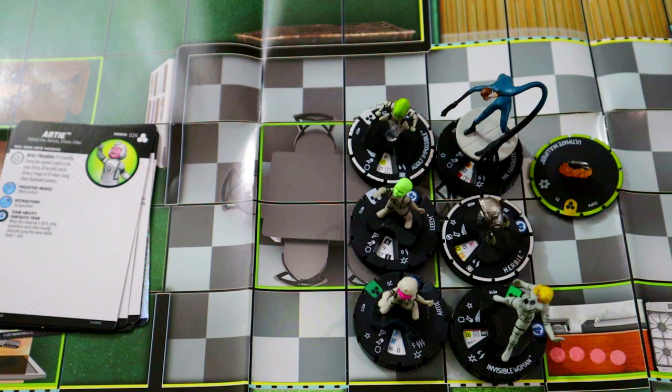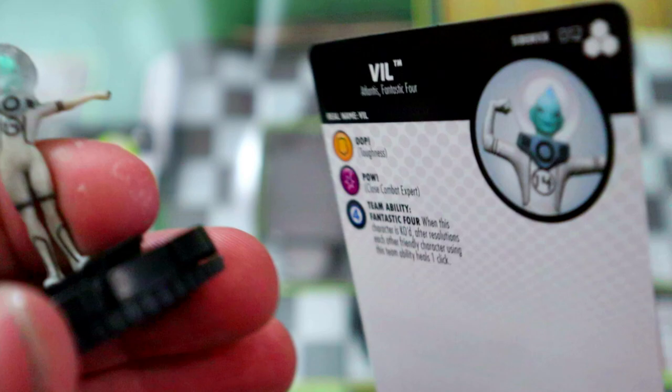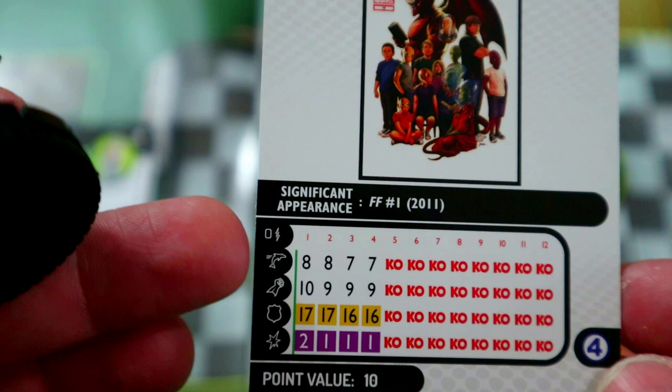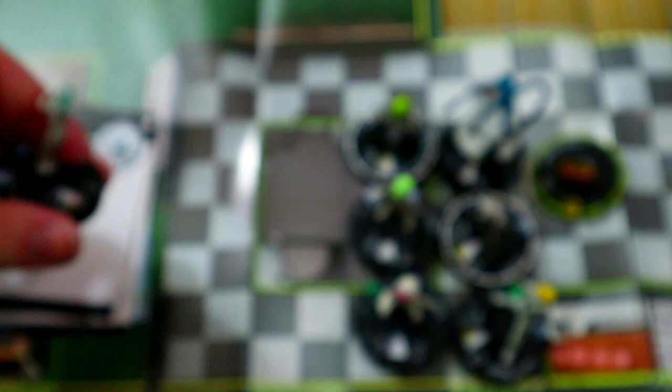Next are the Atlantis twins. Vil has Toughness and Close Combat Expert for only 10 points, plus the Fantastic Four team ability. He also has the Swim ability, which is very powerful — if you pick a map with water, your opponent cannot target him if they're not within four squares of him. That keeps him safe enough to actually get up and start hitting people with Close Combat Expert.